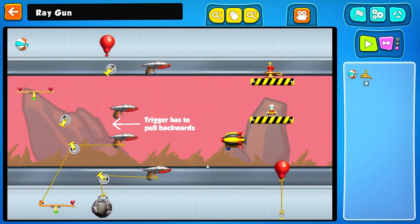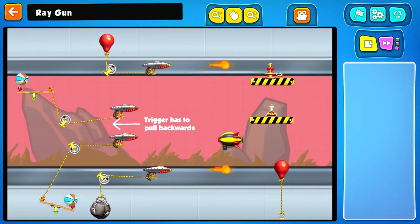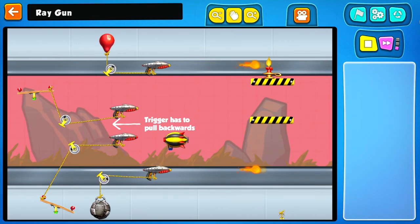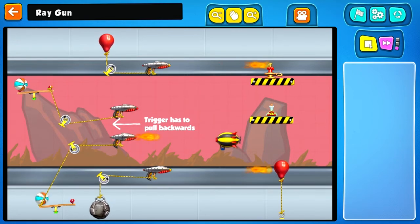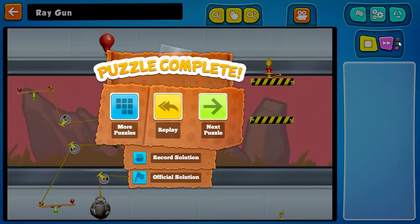Fire all four of the ray guns — the trigger has to pull backwards. I've got two pieces here. That one will fire. Another basketball needs to go here. Pew, pew, pew, pew! Ha ha ha ha.